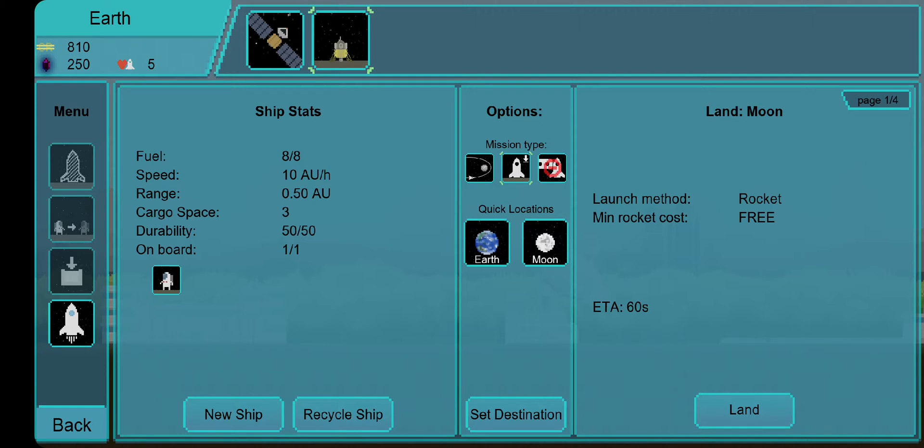In the middle I have options. One is basically a flyby, the second is landing, and the third is to dock with a moon space station. But I don't have a moon space station since this is a brand new account. I also have quick locations like Earth and Moon, but I don't really need Earth since I start there.